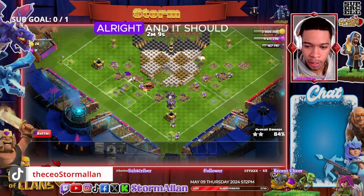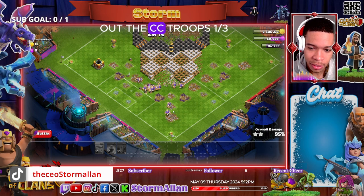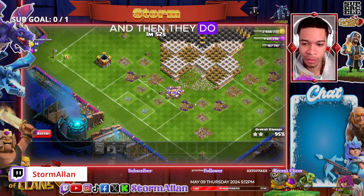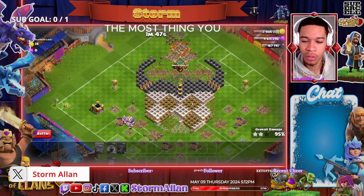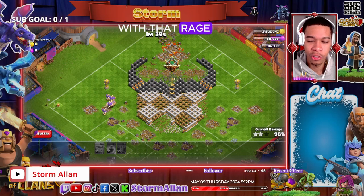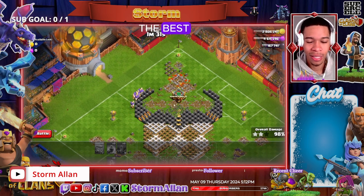It should be an easy three-star, guys. Do not worry about the CC troops — the throwers will take out the CC troops. Look at that, they're all kicking the living daylights out of those troops! They're going for the last defense — easy three-star. The most important thing is getting rid of the inferno towers with those three earthquakes, using the throwers with rage, and watching that easy three-star happen. Simple challenge, guys.